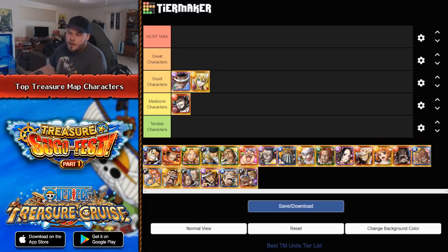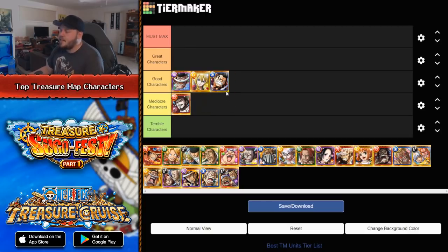Gear 4 is an interesting one because on his release, he probably was like the best Treasure Map unit in the game — a universal 1.75 Color Affinity that does a pretty good amount of damage and shuffles away your Block Orbs. The fact is that since his release, so many classes now have their own dedicated Color Affinity booster that this character isn't as required as what he once was. I still definitely use him from time to time and he is useful to have, so I would put him in the Good Characters tier.